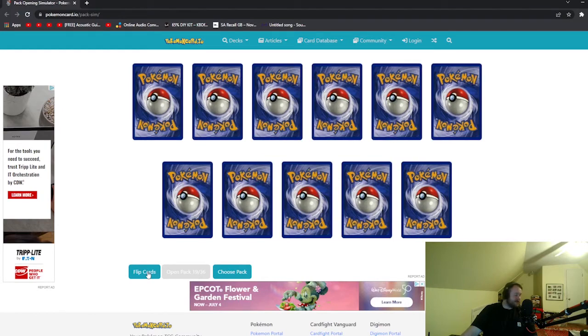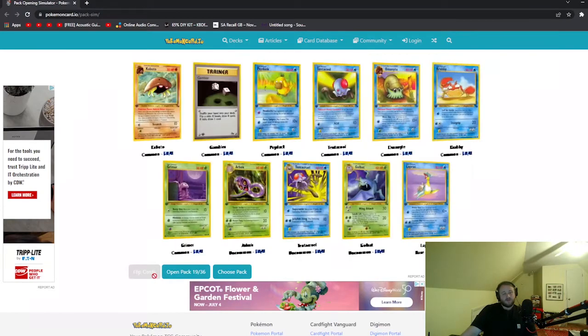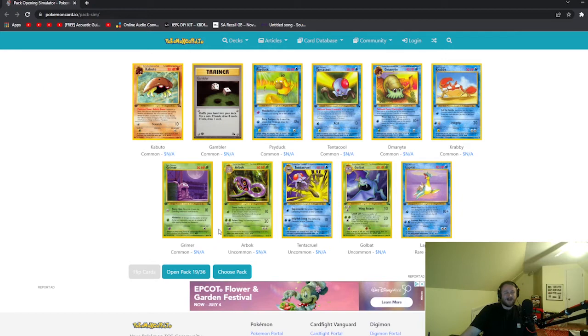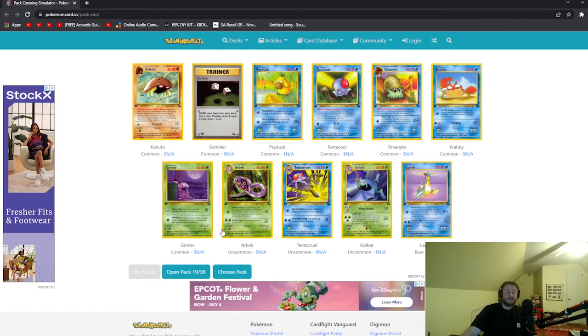Pack 19. Saturday Night Lapras is back — that's pretty good, that's a water Pokemon I can get my head around. Seel, Krabby, Gambler again. I don't have a gambling problem, but I might put Gambler in my deck because I have a gambling problem — sometimes you hit that 50 grand jackpot, other times you get kicked out of a casino with no pants on.